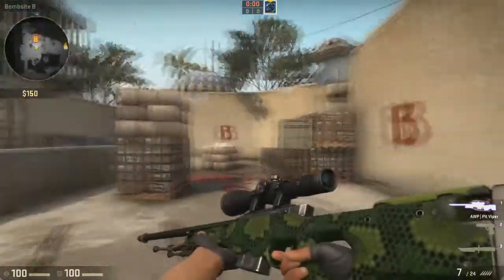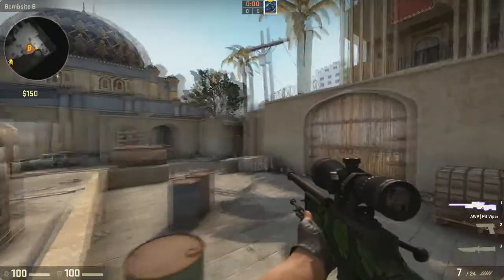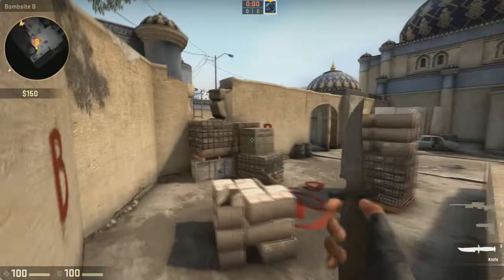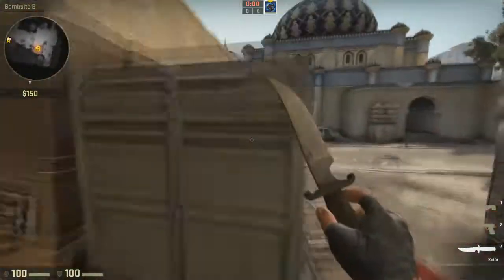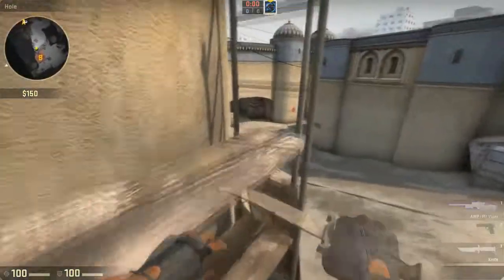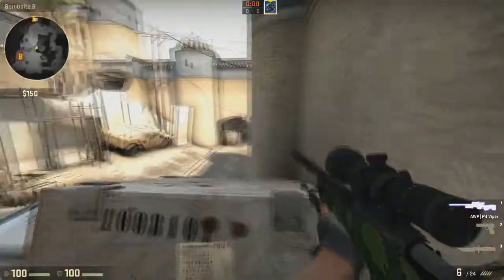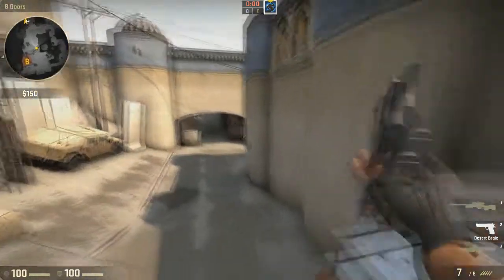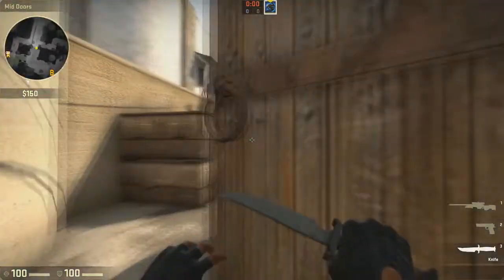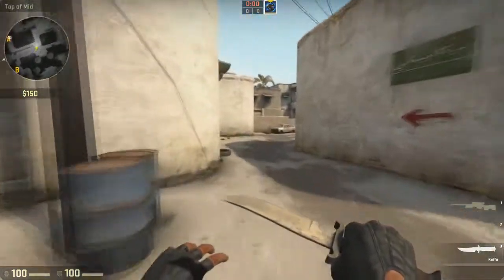My one tip with an AWP is just keep it at range, because especially at lower ranks people aren't going to be able to hit you so well, and if you just keep them at long range you have such an advantage that it's basically impossible for them to win the gunfight. Also sometimes I like to sit here - you can watch down here - obviously another favourite spot of many people. Anyway, thanks for watching - this has been favourite AWPing spots in Dust2 CSGO, goodbye.